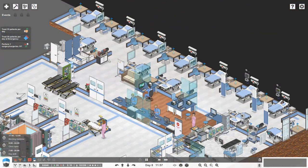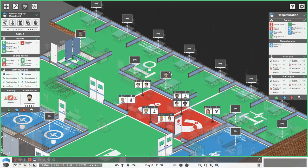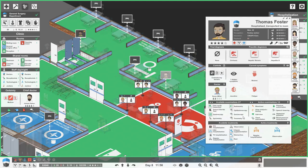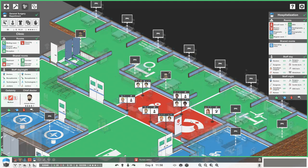We need one surgery. Who's this — Thomas Foster? Does he need surgery? He's got something wrong with his liver but we're not sure what. Yes, they are doing the blood test — that's great, that's what we need.